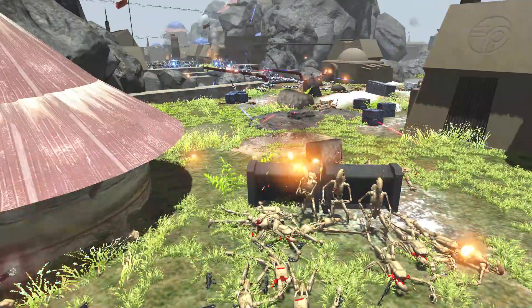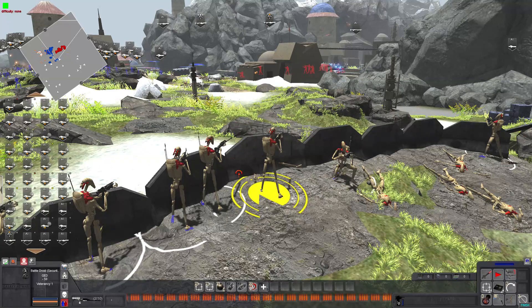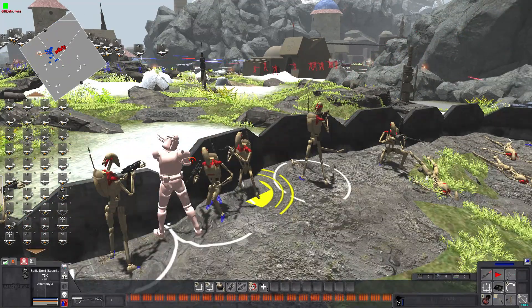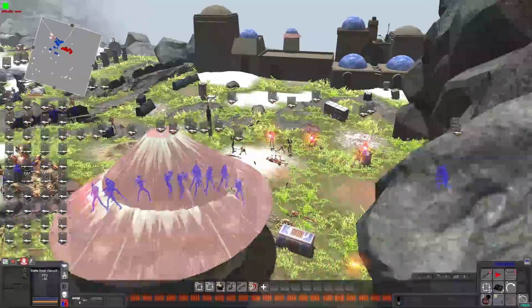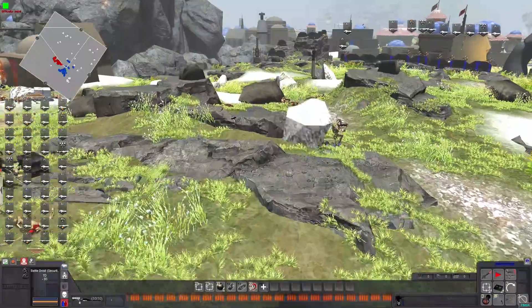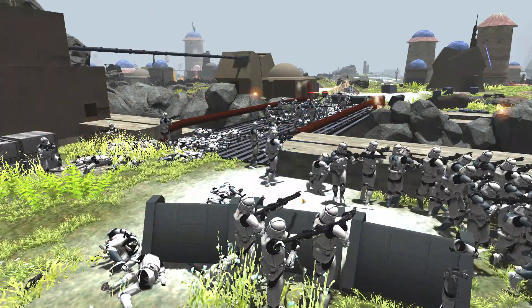We've got a couple of snipers here who are probably just continually getting kills. How many kills you got? Four. How many kills you got? 36! This guy's a beast — 37, 38! Meanwhile we have a nice wall of security droids over here. That one droid single-handedly took out like three or four squads of clone troopers. That is impeccable — really, really crazy.